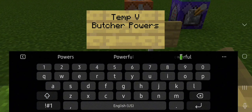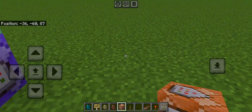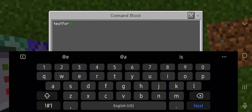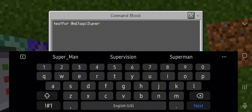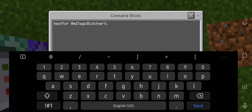So we have temp V, butcher, or Billy Butcher — you guys can name it whatever you want. These are the butcher powers from temp V, so we don't have any tentacle powers, just like the latest season. We only have the third season powers for this one. Now this part is the laser eyes, which has the most command blocks. First we're gonna test for ourselves, tagging our name butcher V.